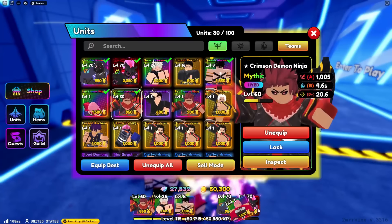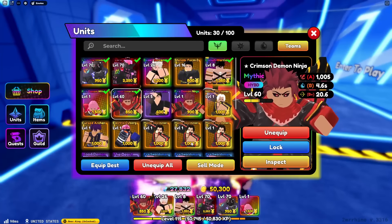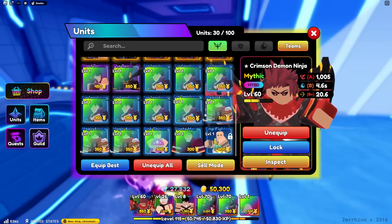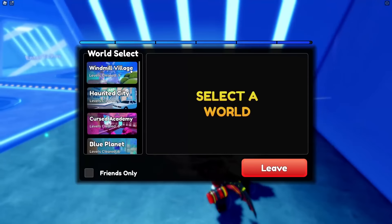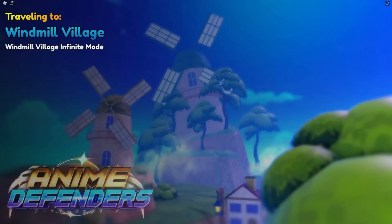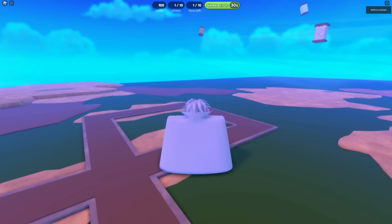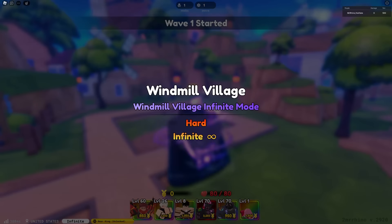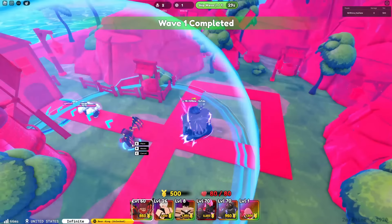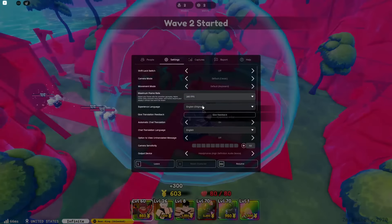All right, let's go showcase this unit for you guys. I don't have type any bloomer, I don't have any money maker in this account — we're chilling. He's so cheap to place as well, 850 yen. Wait, why does he lowkey look like Natsu though?